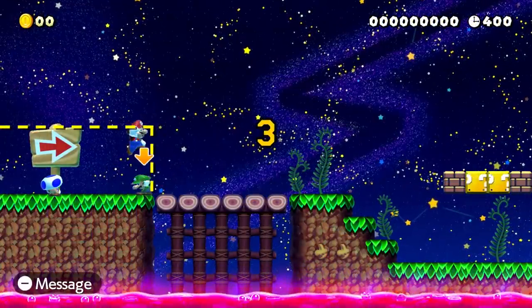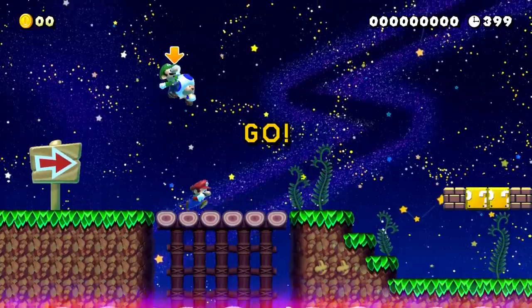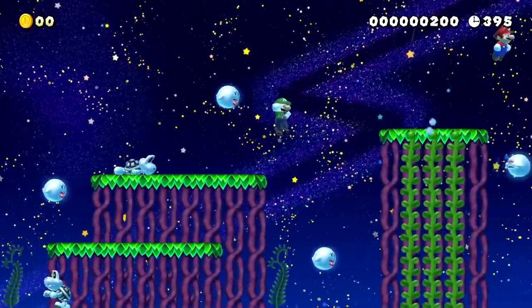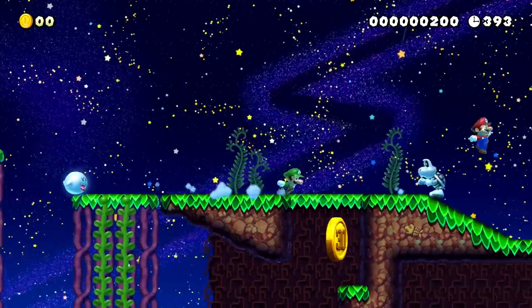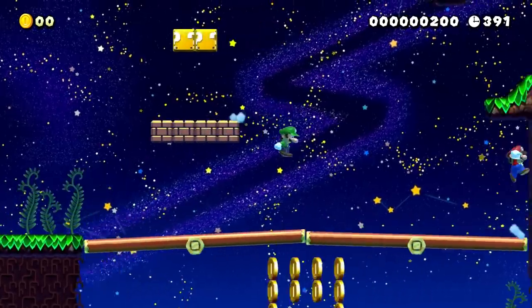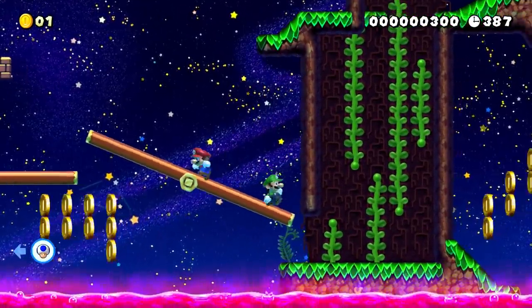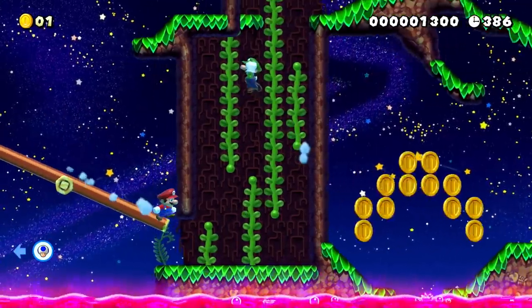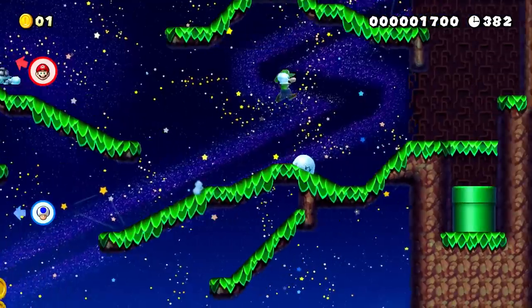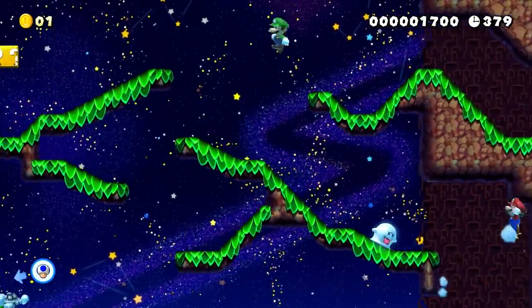First we're going to start off fairly generally, then move on to more specific tips as we go on. By far the most important tip I can give is to try to cheese the levels. Cheese is basically where you beat a level in a way that wasn't intended by the creator. You're going to want to do this in versus because this will often be faster than the normal route. Here are some common examples of cheese. Keep in mind these won't work for every level, however since many versus levels are pretty poorly designed, there's usually some form of cheese in them, and this list isn't nearly all of the cheese that you can do.